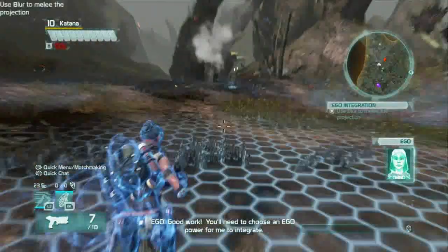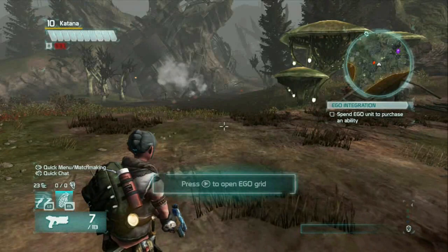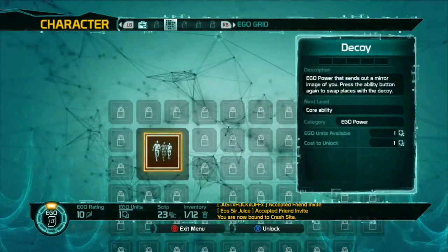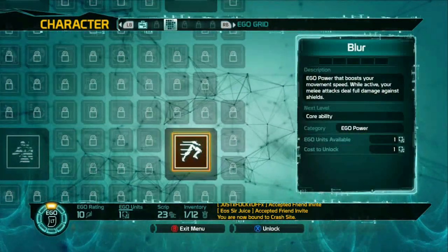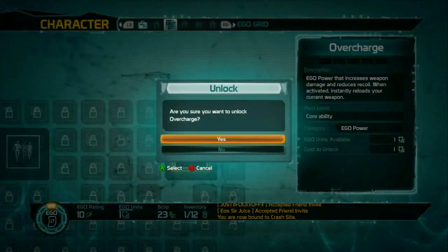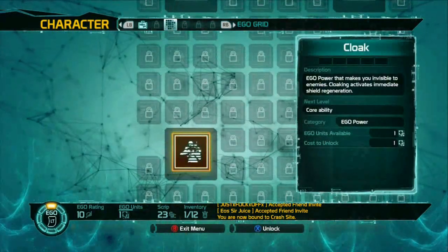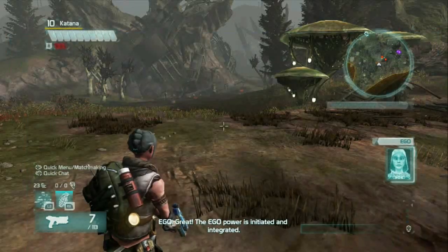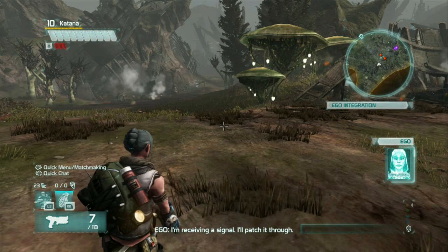Good work. You'll need to permanently choose an ego power for me to integrate. Great, the ego power is initiated and integrated. I'm receiving a signal — I'll patch it through.